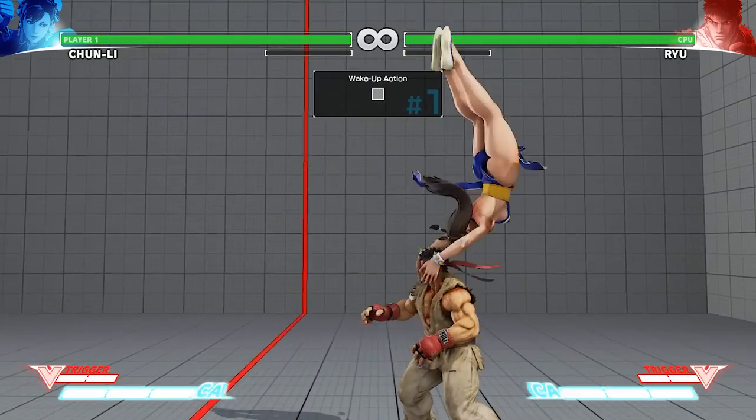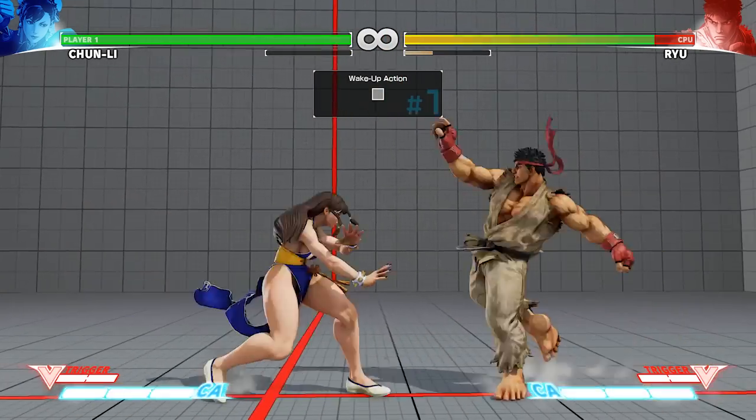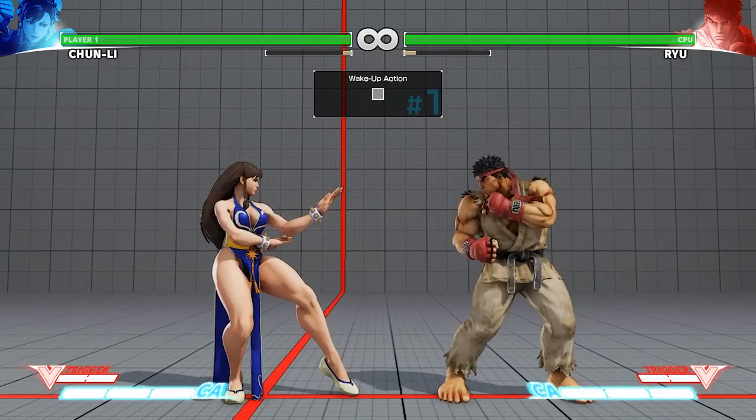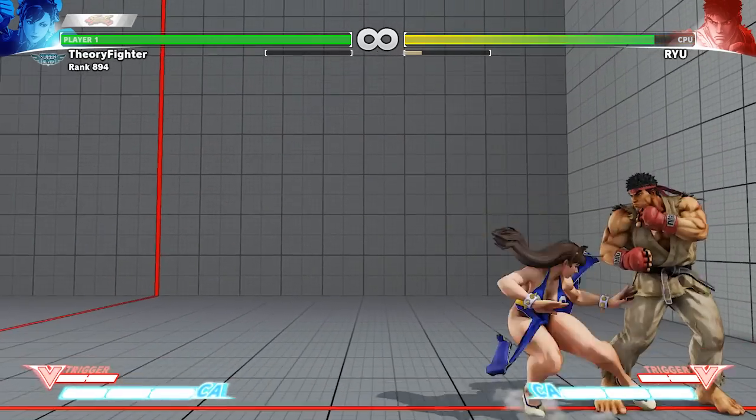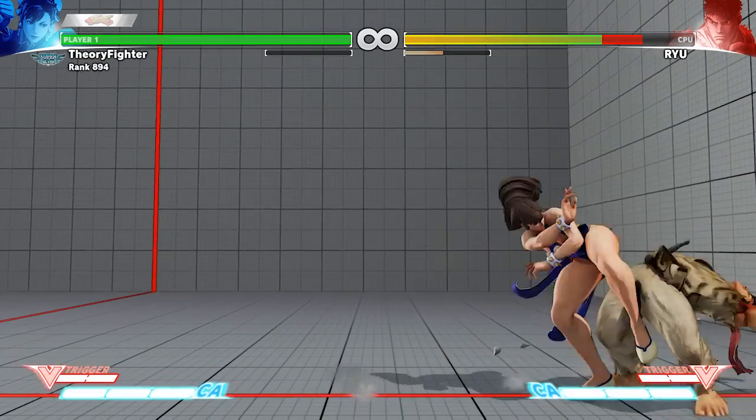Mid-screen back throw isn't leading to anything, but if you're cornered you can get a meaty — dash forward, back roundhouse. This will hit the quick rise and allow for a crouch short, stand jab, spinning bird kick follow up. And obviously it's also plus on block.